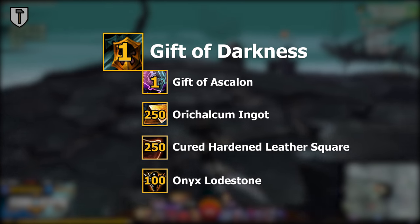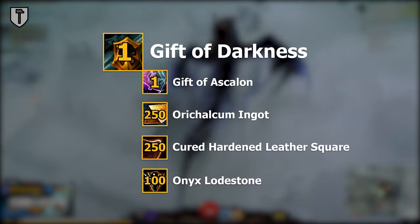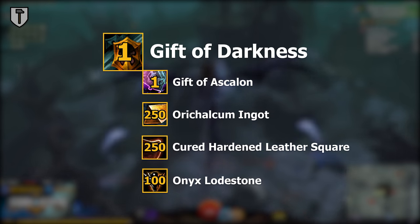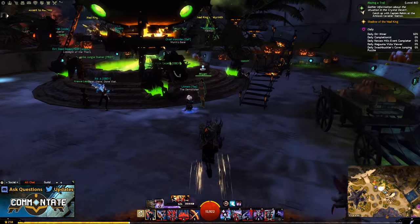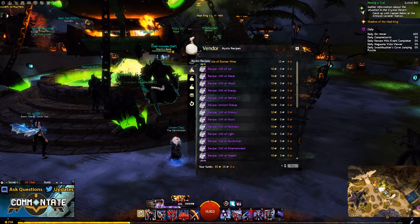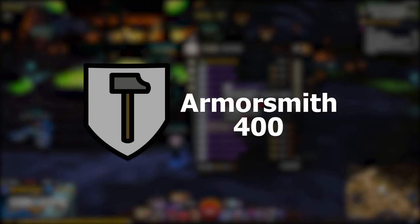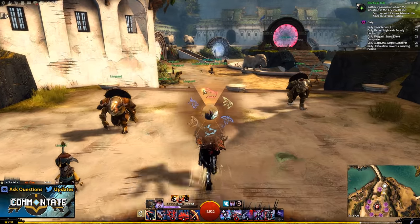Next up you're going to need the gift of darkness, and that's going to require one gift of Ascalon, 250 orichalcum ingots, 250 cured hardened leather squares, and 100 onyx lodestones. Before you can acquire each of those items, you'll need the recipe for the gift of darkness, which can be acquired for 10 gold at the vendor right next to the mystic forge. You will need at least a level 400 armorsmith, and unfortunately this is one of those crafting requirements you can't get around.